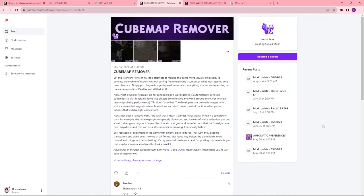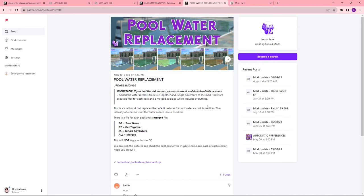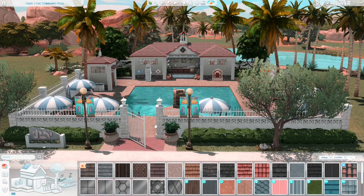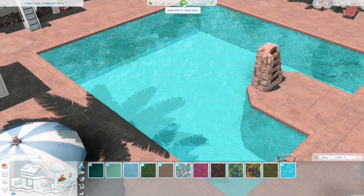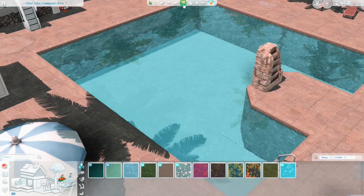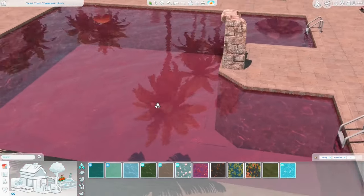These next two are also by Lothara Ho — I basically use anything this creator makes. First we have the cube map remover. Cube maps can be good in games, but the Sims 4 one is very odd and just makes everything look like it's made of plastic and way too shiny, so this just mattifies everything. And then there's a pool water replacement that changes the texture and the reflections of the pool water. Here are some examples and then I'll show a build I just did — the download is on my Patreon for free or on the gallery. You can also see how detailed this palm tree shadow is.